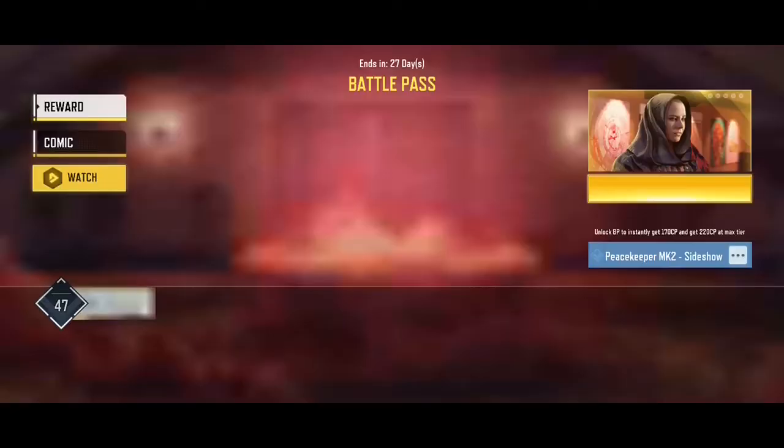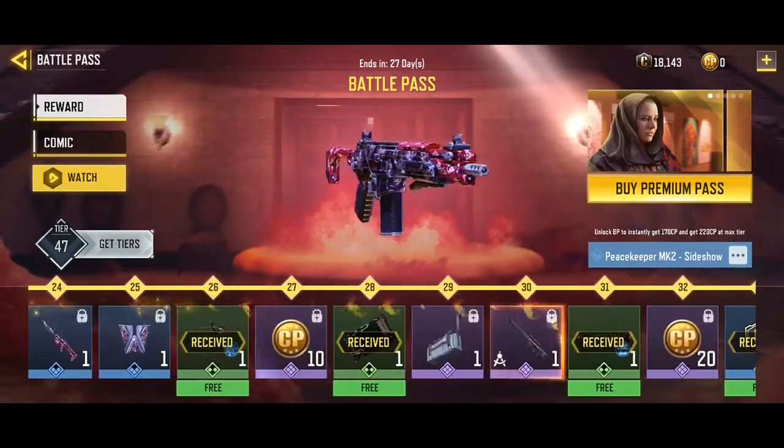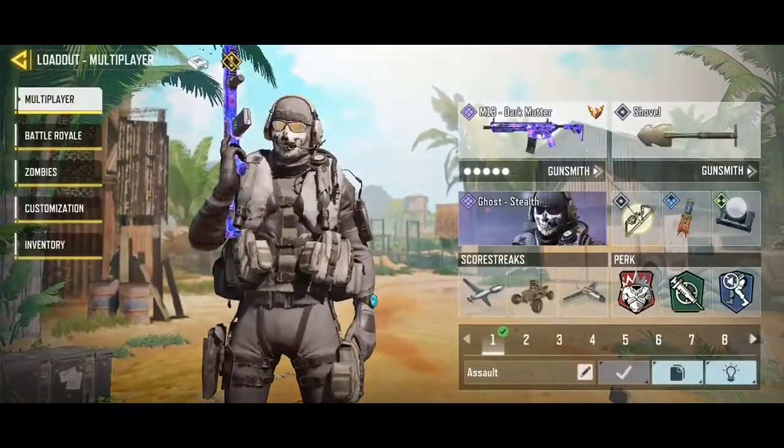Alternatively, you could also get it from the Vital Mass — it is available at tier 28. Once you get the skin, go and equip it.